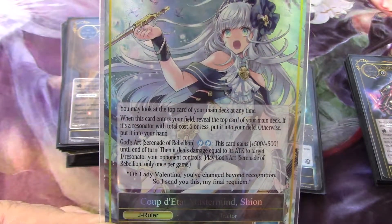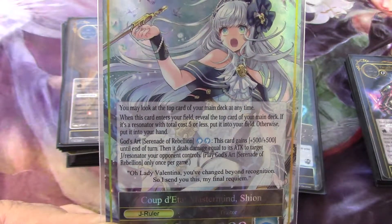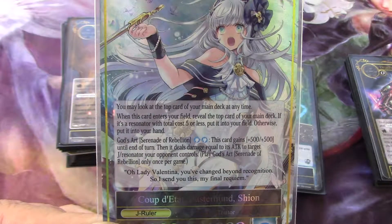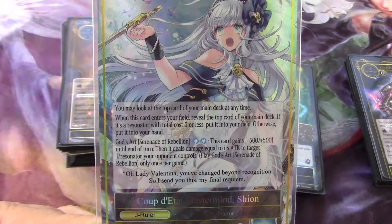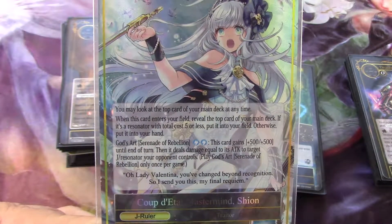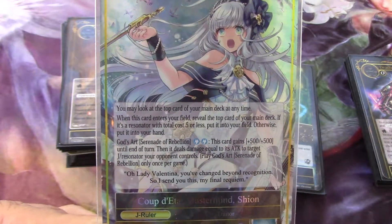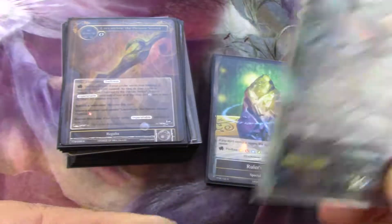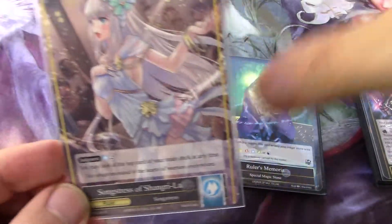The God's Art ability, which you can only play once per game, is called Serenade of Rebellion. For two blue, this card gains plus five, plus five until end of turn. Then it deals damage equal to its attack to target J-Resonator your opponent controls. You attack with it as well, so you get a two-for-one.